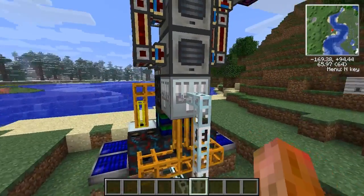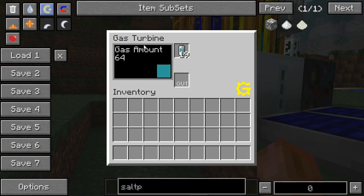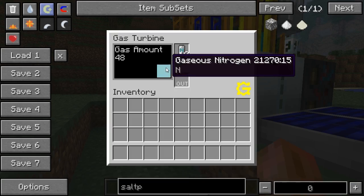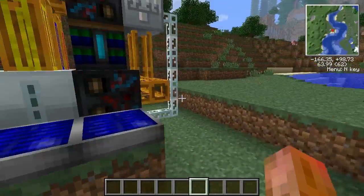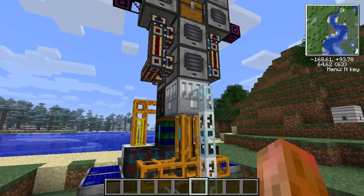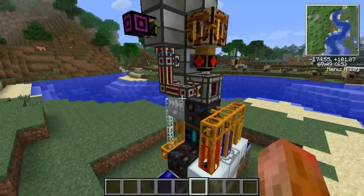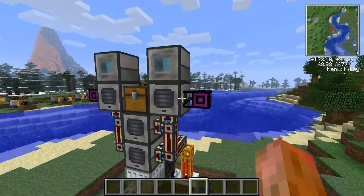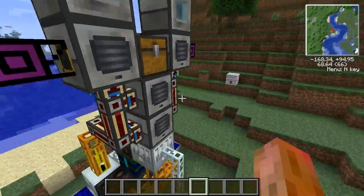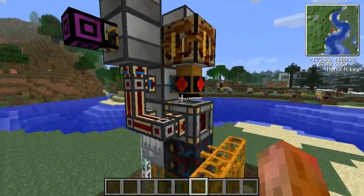And then igneous extruders to make cobblestone. Really just to prove a concept — our limiting rate right now is the gas turbine. Things will just get backed up there because it generates at a pretty slow rate. I haven't done the math yet to see exactly how many gas turbines you'd need to process the output, but I can probably do that and put it in the comments. It's not super practical, but it does give you a better rate of return than melting cobblestone to make lava. So if you want something a little more complex and cool looking, you can build something like this.